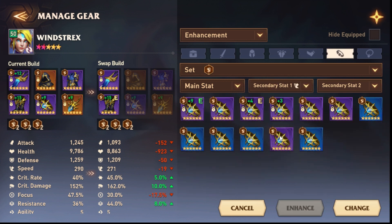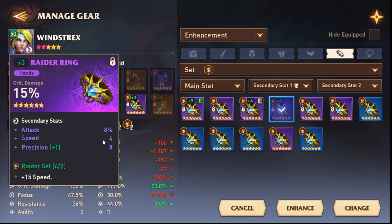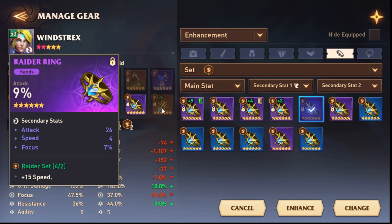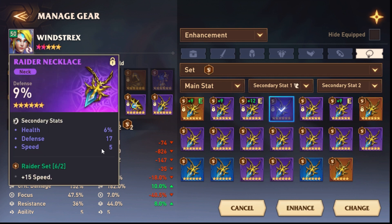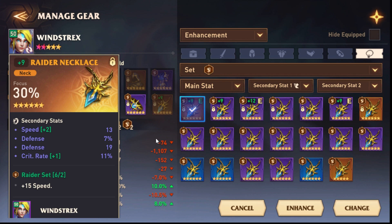For rings, you also want a minimum of five speed substats. Personally I'm unlucky with rings and often only get four, but I wouldn't suggest using fours if you can avoid it. Same for necklaces — you want a five in speed. For example I have a plus 13 necklace and that's how you build your speed booster.